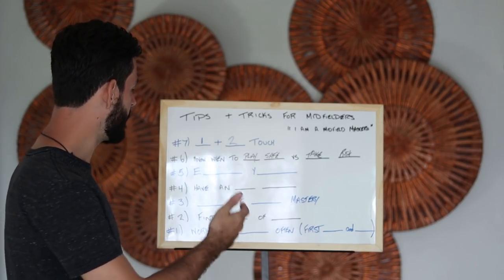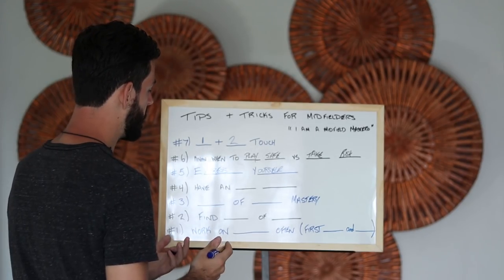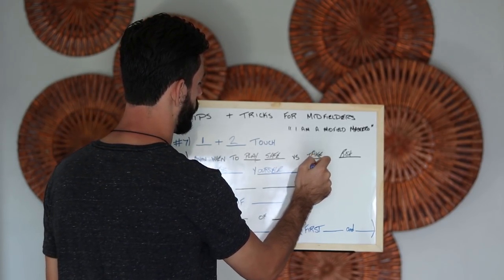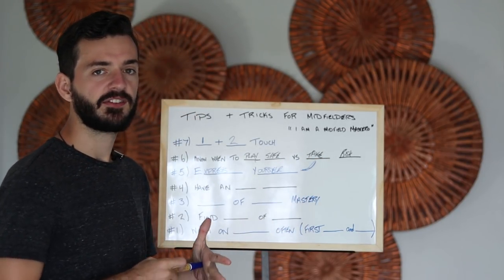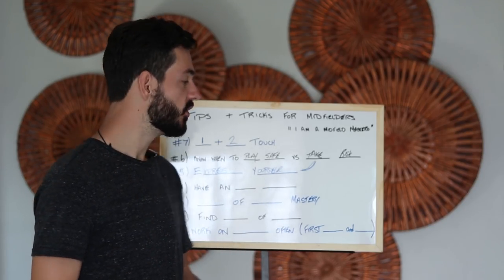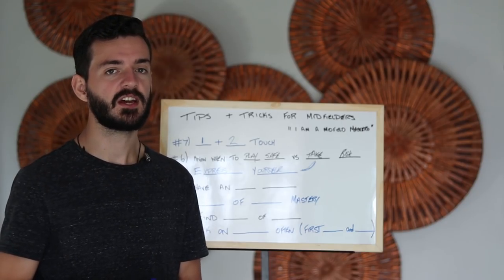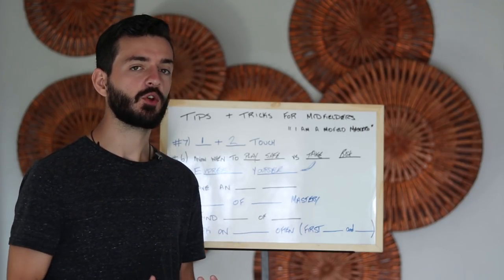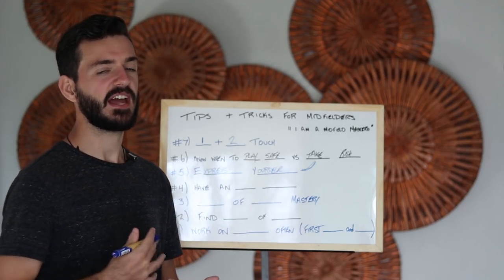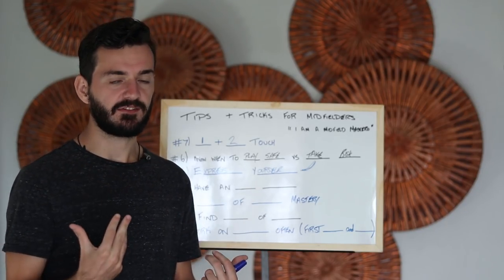Number five is to express yourself. This ties into taking risks because although some midfielders will be asked tactically to just play safe most of the time — one and two touch, not too fancy — the more advanced, world-class midfield players, the ones that actually make the difference in the game, are the ones that are able to express themselves effectively. To do this, you need to have confidence, take risks, try things, and have good shooting ability.